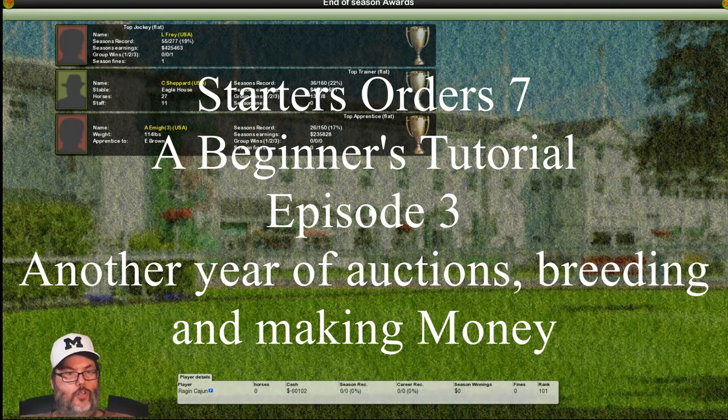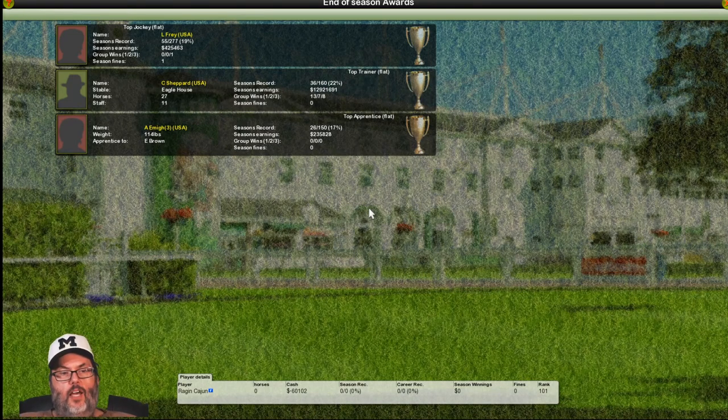Hey guys, RC here back with Starters Order 7 tutorial episode 3. This is going to be kind of a hodgepodge. This is the end of the first year. You can see we ended up $60,000 in the hole because I bought three more horses and ended up not having enough money to breed two of them. So I bought them for nothing — if they're breeding horses and they aren't pregnant, they aren't doing anything for me. They skip December in the game, so the end of November around the 25th is the end of the year.